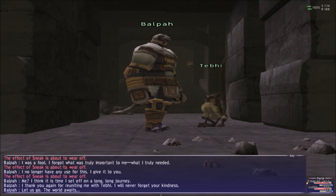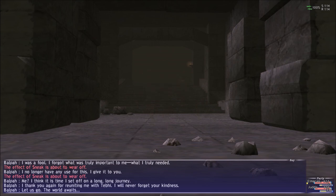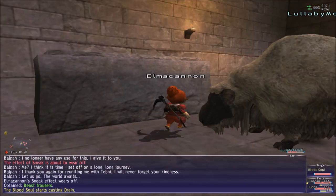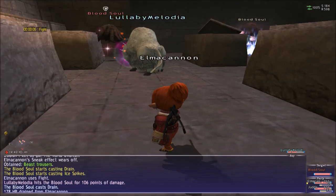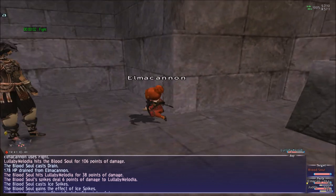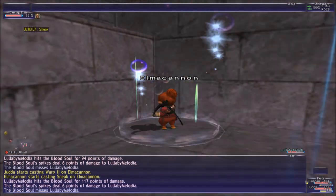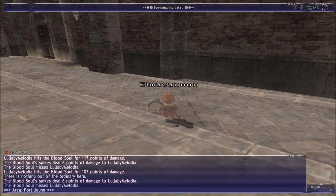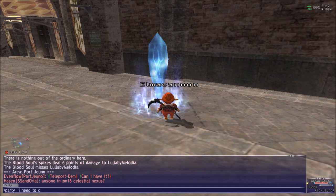After that you can go and finish the cutscene and talk to the guy where you start the quest. Anyway, you got your Beastmaster Trousers right there and you are getting killed now, so you need to get out of there. To finish the quest you need to go talk to the same guy in Lower Jueno, and that's it. I'll see you later.